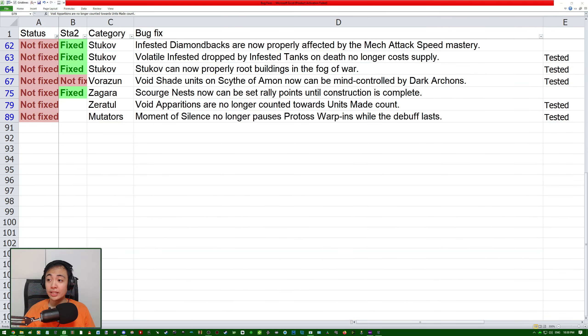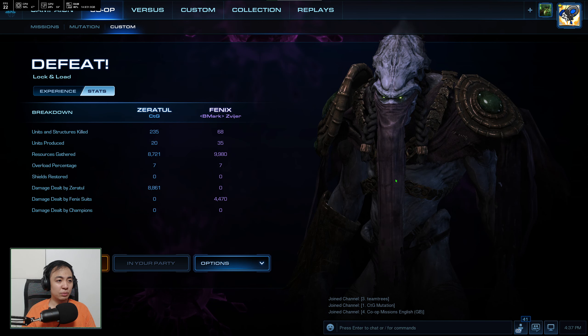We're winding down now, down to our last few. Void Apparitions are no longer counted towards units made count. The Void Apparitions are the little circle things that when you blink your Emboucher, it will leave behind that little ball thing that will shoot at the enemy. In this replay, I played the Zert tool and produced 20 units — I killed 235, so it's not early game at all. I made 20, and that's actually all Embouchers, and I blinked them around. It turns out they didn't create extra units. I believe that is fixed — 20, some of them are workers, some of them are Embouchers. Yeah, that looks fixed.